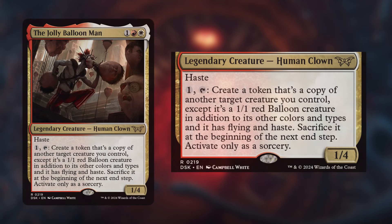So what exactly does the Jolly Balloon Man bring to the table? For one red, white, and black mana, you get a 1/4 legendary human clown with haste. By paying one generic mana and tapping it, you can create a token that's a copy of another target creature you control. However, this token is a 1/1 red balloon creature in addition to its other colors and types, and it gains flying and haste. The downside: you have to sacrifice it at the beginning of the next end step. You can only activate this ability as a sorcery, so timing is everything.